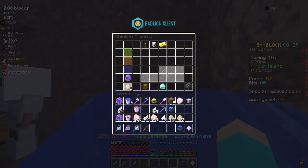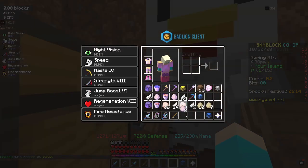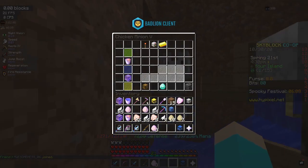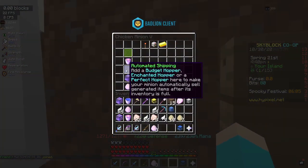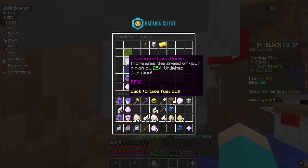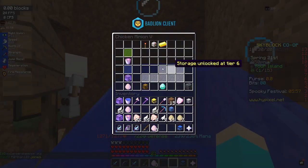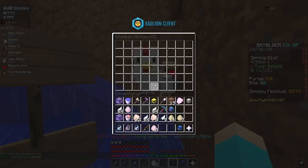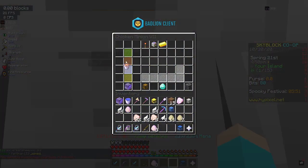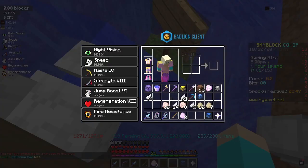I'm also going to put in one enchanted egg — well, I probably have to split these up. I also put in an enchanted lava bucket, so it speeds up 25% faster. Just as an FYI, if you put in a catalyst, it won't actually triple your experience — it'll just triple your drops that you get from the minions. Make sure that you have the enchanted eggs too, so when your chickens spawn in they drop eggs like so.